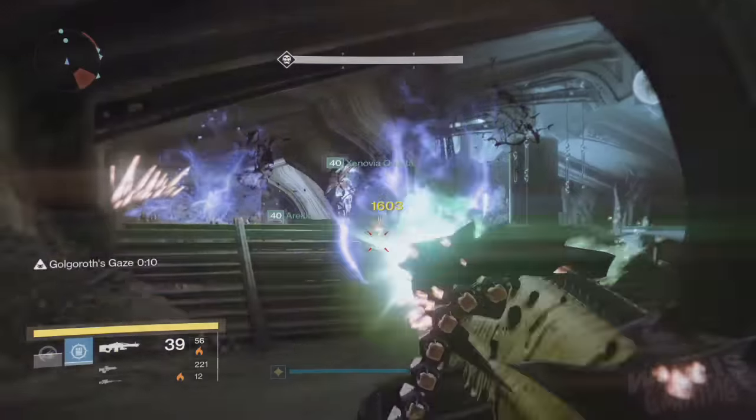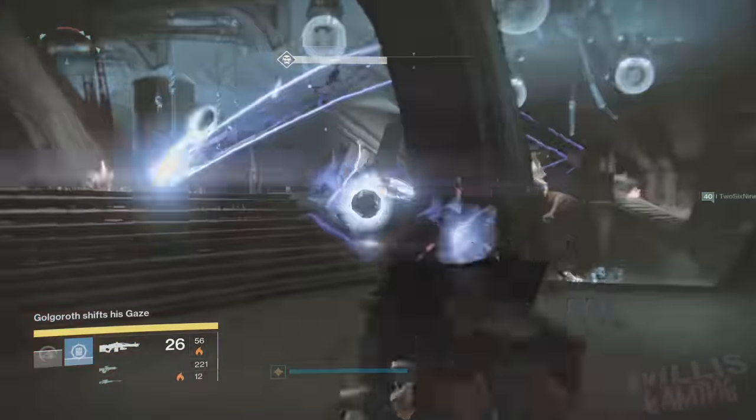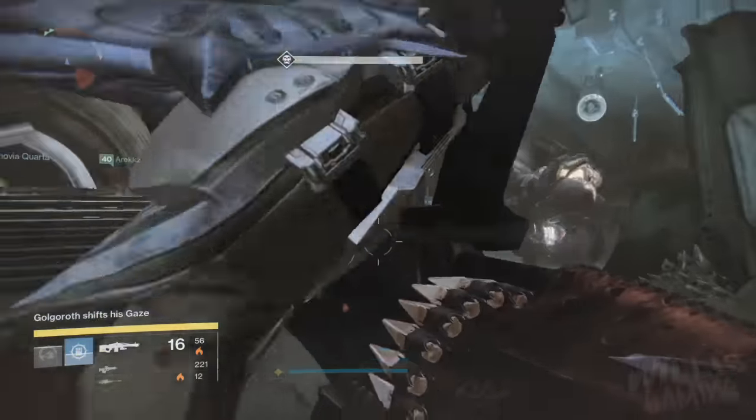So how the challenge mode works: it basically makes it so you have to make sure every player grabs the gaze at least once before you fail to capture the gaze. It makes it a little bit tricky because it kind of forces you to use the six-orb strategy, but we actually use three orbs at a time to make it more manageable.